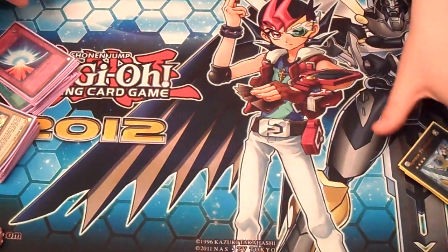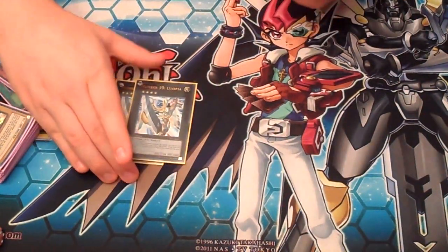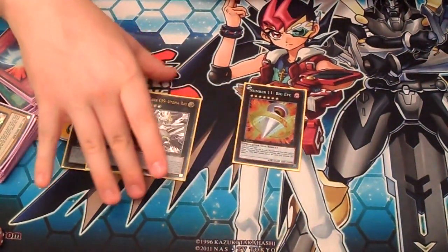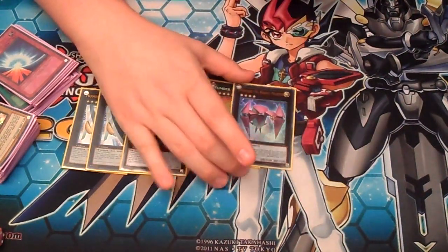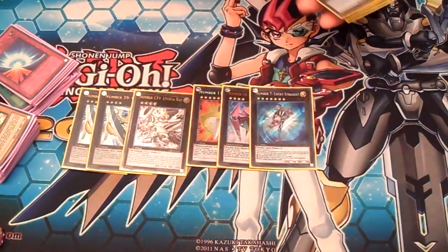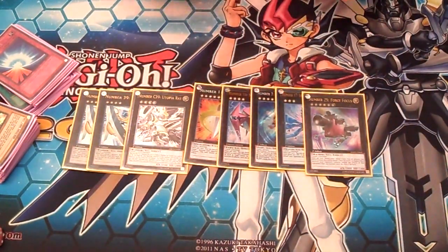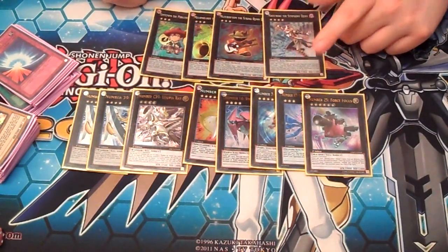Alright, and we're going to hit the Extra Deck. We didn't do Side Decks on these because they never show siding in the show — they don't even play matches. Two Utopia; I know he only uses one, but whatever. Number 11 Big Eye — I like Big Eye. He's really cool and busted; if you can get him out, he's awesome. One Shockmaster because he's great. Lucky Straight, Leviathan Dragon, Force Focus — I won't play that card, it's terrible. The Gents and Maestroke put in work. And that's the deck.